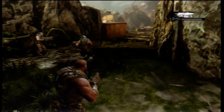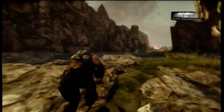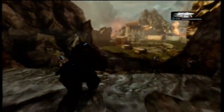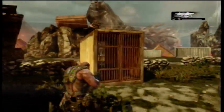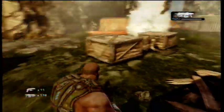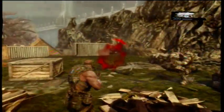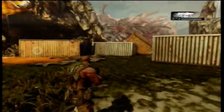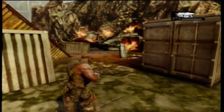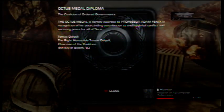Next one will be the Octopus Metal Diploma. You see the bridge right there — just go straight here and haul ass. Keep going. I thought it was in this container, but it's not. That's just ammo. Kill these guys right here, go to your right, go straight, and it's somewhere behind these containers. Here is where the burning helicopter is.